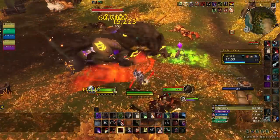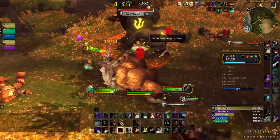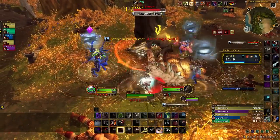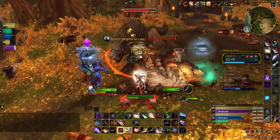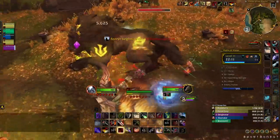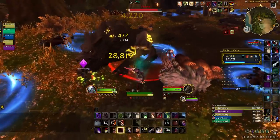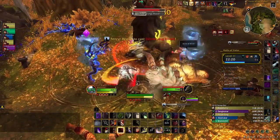Next we have Fenryr, who will cleave all nearby targets periodically with his damage split among party members — so make sure to huddle close. Unnerving Howl will interrupt all casting and summon wolves after the boss drops below half health. When the boss uses Ravenous Leap, spread out to limit the bleeds put on your party. And when the boss fixates on you with Scent of Blood, be sure to start running.